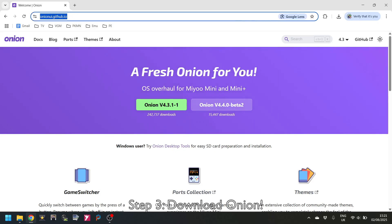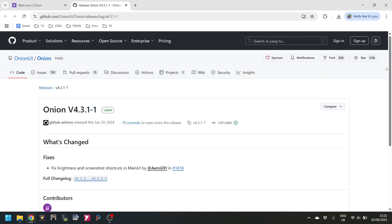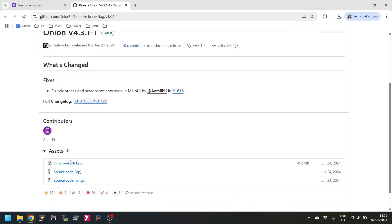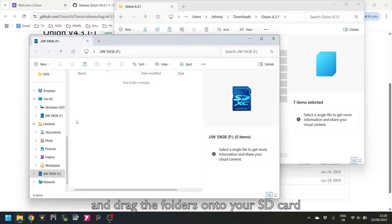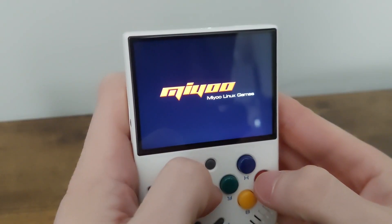Step 3: Download Onion. Onion will be the operating system your Miyoo Mini uses. Go to onionui.github.io to download it. Scroll down the page to Assets to find a download link and click on the OnionOS zip file to download it. Once downloaded, extract the zip file and drag the folders onto your Miyoo Mini SD card — move them straight onto the root of the card, not into a subfolder.